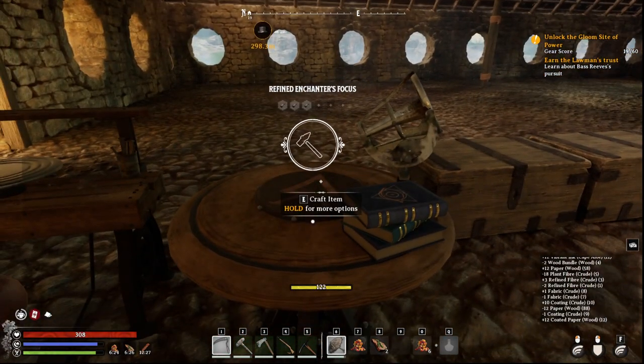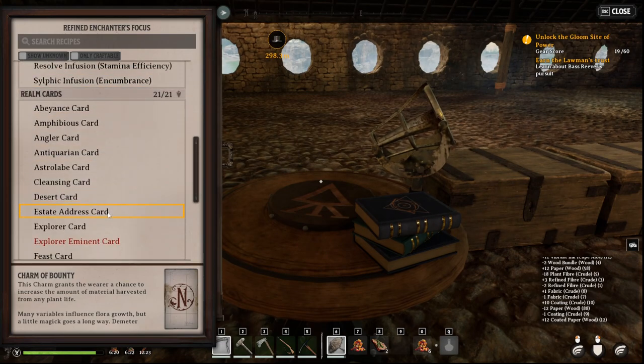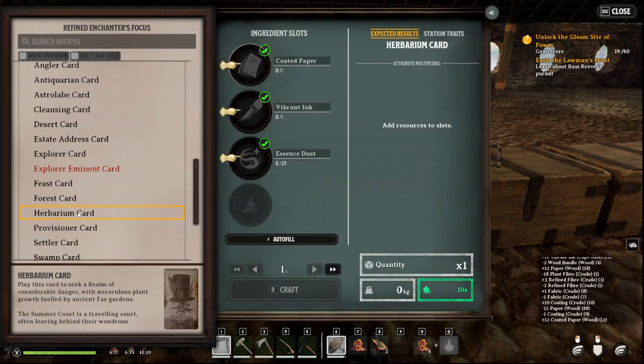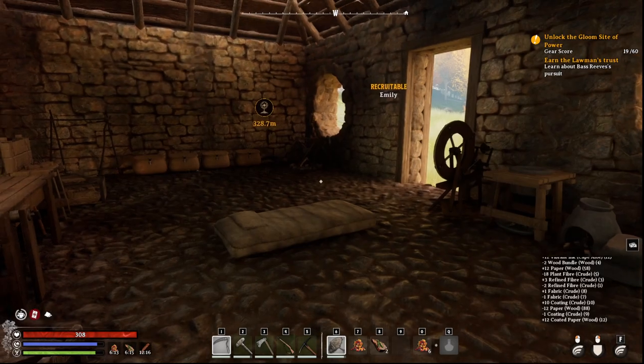So that's paper and coated paper. And then we come over here and we can make that herbarium card with the coated paper. Y'all take care and enjoy Nightingale.